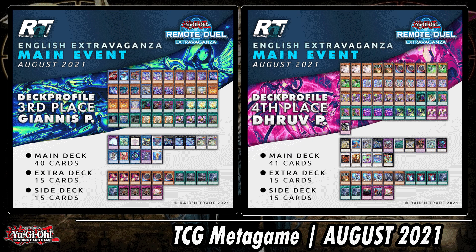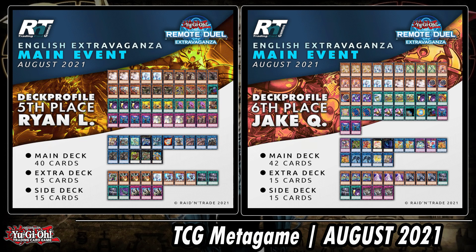Other decks are maybe much more consistent and much less vulnerable to disruption and hand traps. Keep an eye out though — Dragoon is still there and is used by Virtual World. Left side, again no surprises; it feels similar if not the same to the Rafion Naves list from a couple of weeks ago from the Remote Duel YCS.